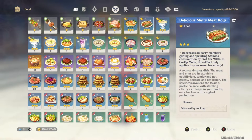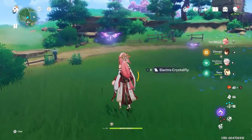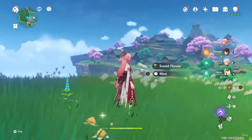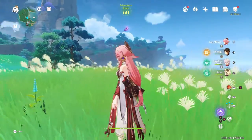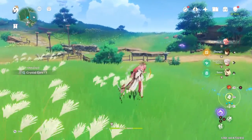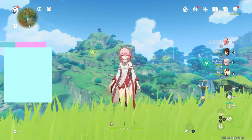Make sure to use stamina food because you're going to want to run a lot. If you have the Red Feather Fan, this can help tremendously — you get this at rank five from Inazuma reputation. One more thing: if you catch a crystal fly and all the others run away, just restart your game, exit and re-enter, and they'll all be reset. Sometimes going to a teleport point will work too, but not every time.